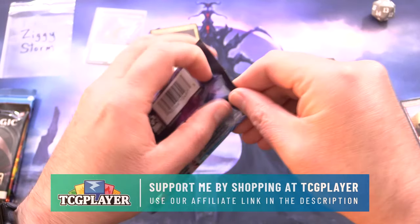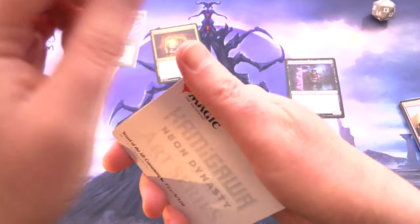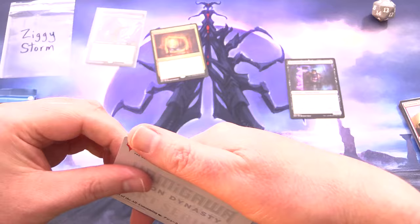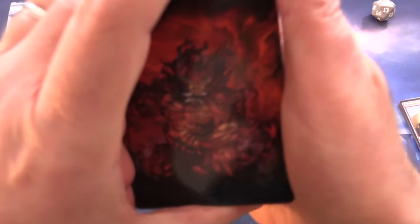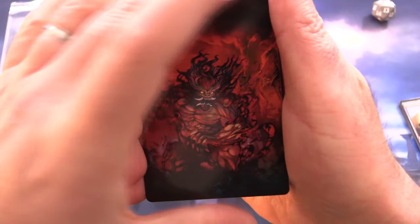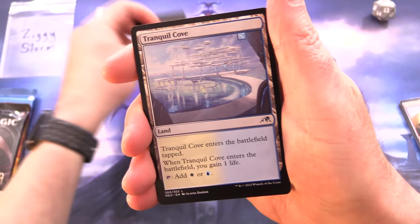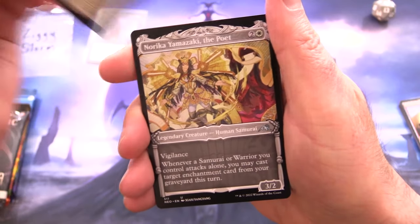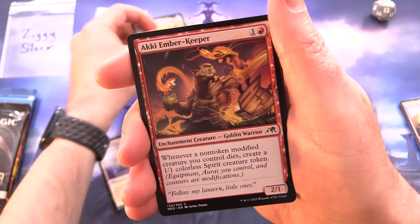On to some Kamigawa: Neon Dynasty. Lord Skitter is actually the star of my rat deck — still standard legal. Link in the corner in case you've never seen the deck tech and gameplay video. Next up we've got Vessel of the All-Consuming, followed by Tranquil Cove and Norika Yamazaki the Poet — so there's a legendary, I'll chuck those in as well.